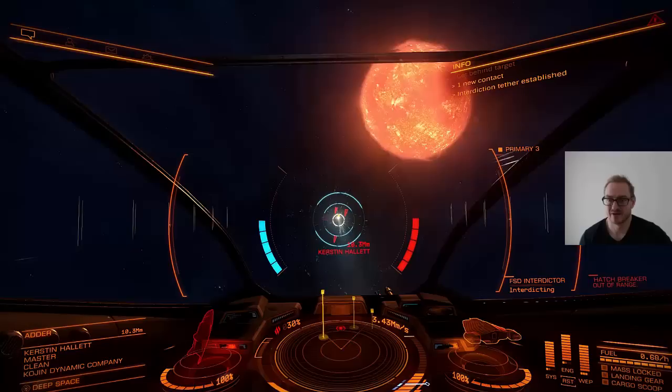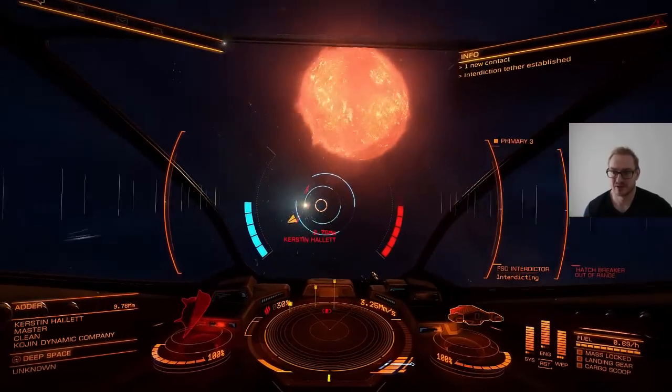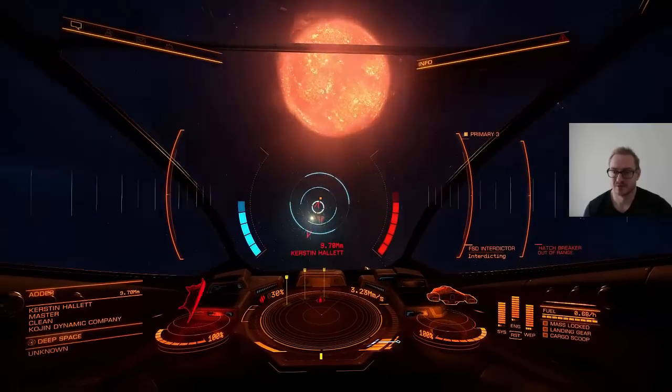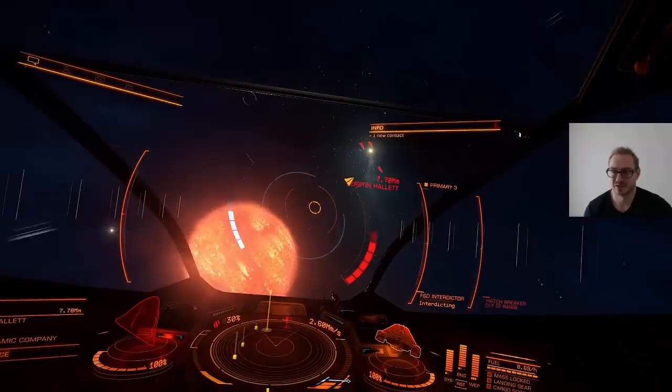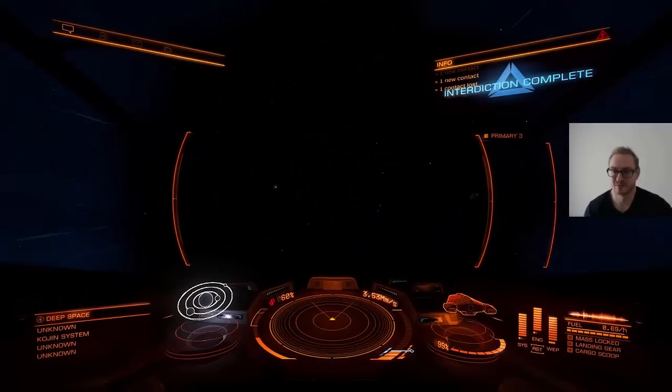A good place to do pirating is in an anarchist system, so you don't get fined for attacking other ships. If I do it at the nav beacon there might be other ships that will attack me or try to steal my cargo. So I am interdicting in supercruise and then I will have the ship one on one.